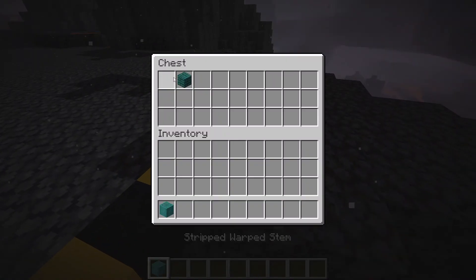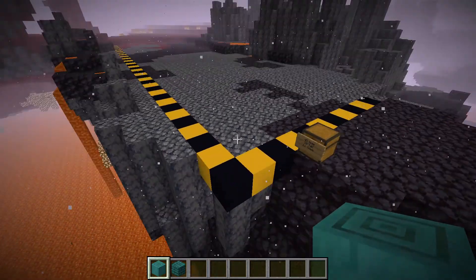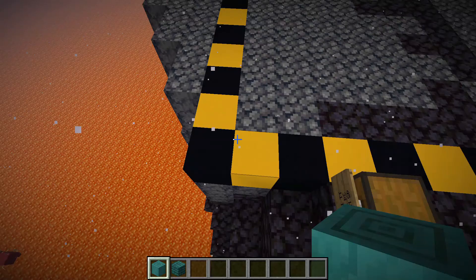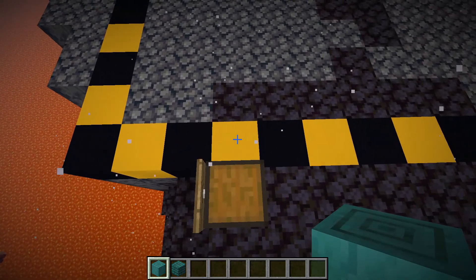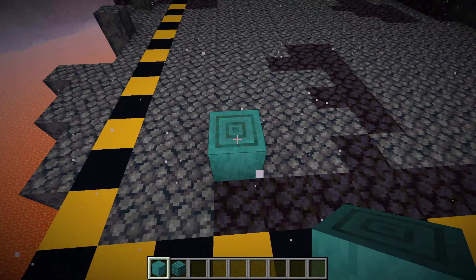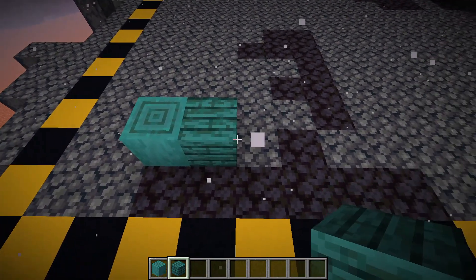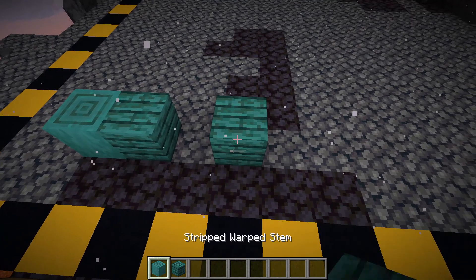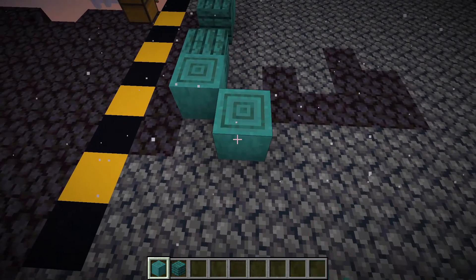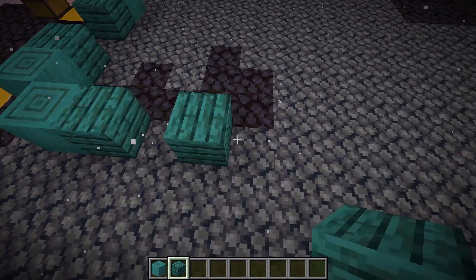The materials we're going to get first are stripped warped stem and warped planks. This first step is very grindy but important. We're going to go four blocks over, one block up, and place a stripped warped stem. Then we'll get a warped plank, place it next to it, skip one block, place another warped plank, and then another stripped warped stem. The pattern is: one stem, one plank, skip one, one plank, one stem.